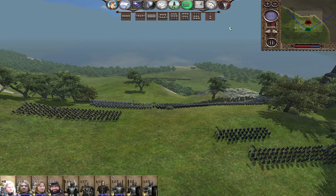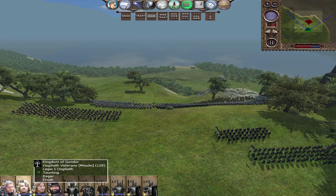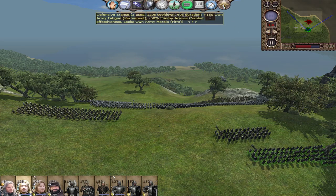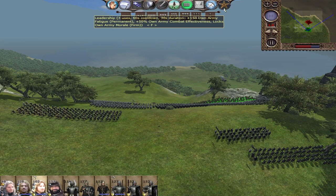General abilities now also show their effects during battles when you hover over them. So if I have Denethor, for example, and he has Iron Fist, you no longer have to remember what that does — you can hover over the ability icon in battle and the tooltip will now display exactly what it does. Before, you had to look at the general's information on the campaign map.